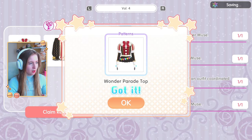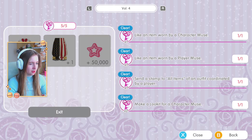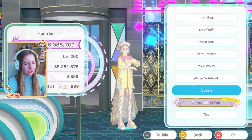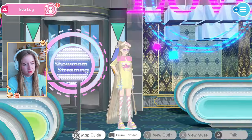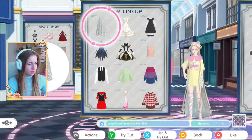We claim Volume 4 rewards: Wonder Parade top, Wonder Parade loose pants, and 50 e-points. Volume 5 has a clown filter and clown pose, plus 30 keys. I do not like clowns. The quests are: go to your world, do two quests there, and two pop-up area likes. Follow someone and unfollow, send a stamp — that's halfway done. Then like an item and send a stamp in the pop-up area.